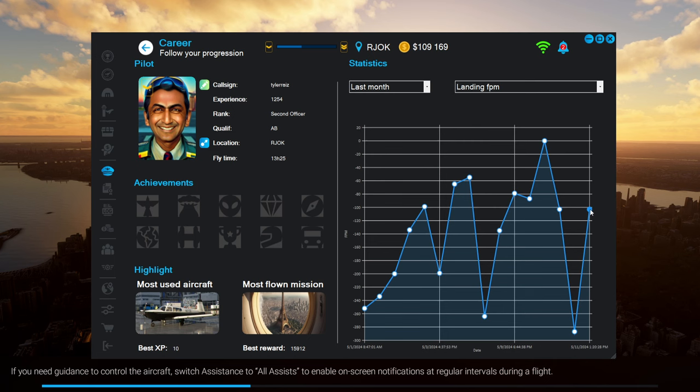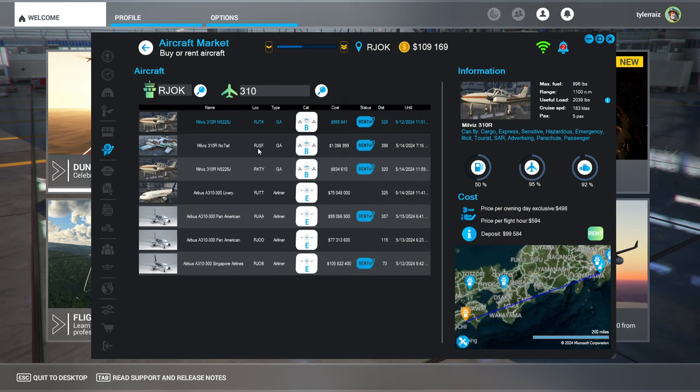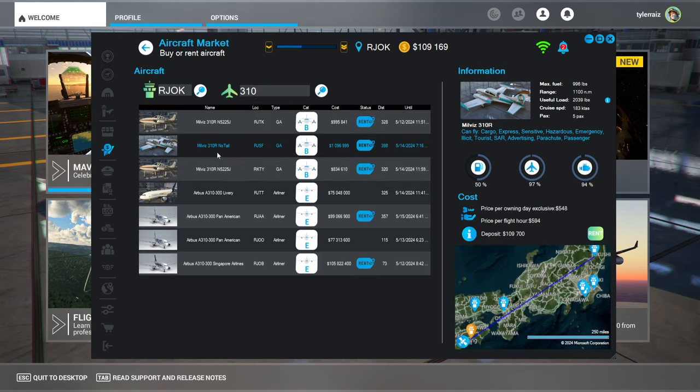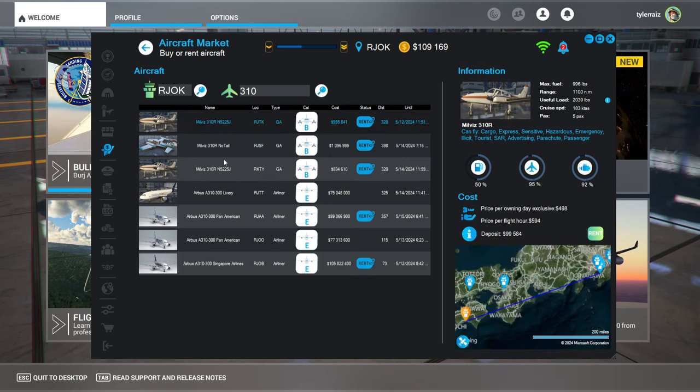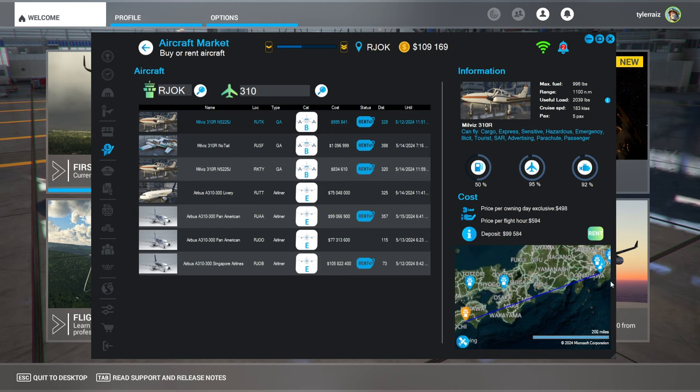Landing was 103, it says there. I think I should just get that plane — I think I'm just going to get the 310. For the Milviz 310 there are three possible locations and one of them is in Korea, so they're all pretty far. But this one's no tail dragger. The deposit's 99,000, so I can get rid of this plane at that point if I want to. Probably I want to — the Mooney Ovation has done its thing. And 2,000 pounds and five passengers is pretty good.